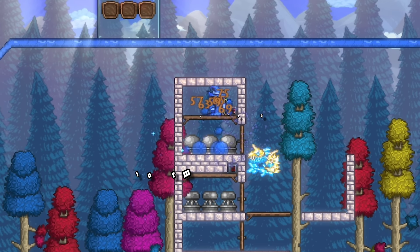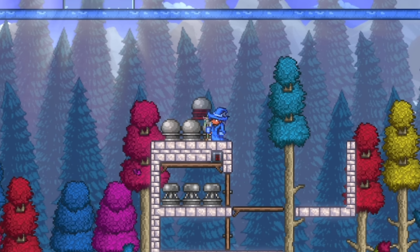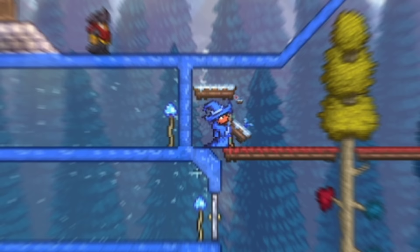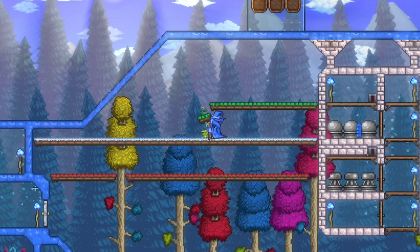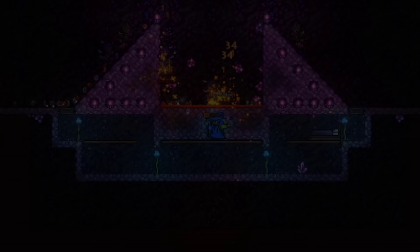For our next farm, we have a Slime Statue Farm, which allows you to farm the 1 in 10,000 Slime Staff drop, along with gel you can use for potions and building blocks. Making a Slime Statue Farm is the same as the Jellyfish Farm — three Slime Statues hooked up to a timer and something that will auto-kill them like lava. Lastly, instead of using platforms in your builds and arenas, use Planter Boxes, as they will give you an easy supply of useful herbs and still work like normal platforms where you can jump through them. Let me know in the comments if you know of any other easy-to-build useful farms.